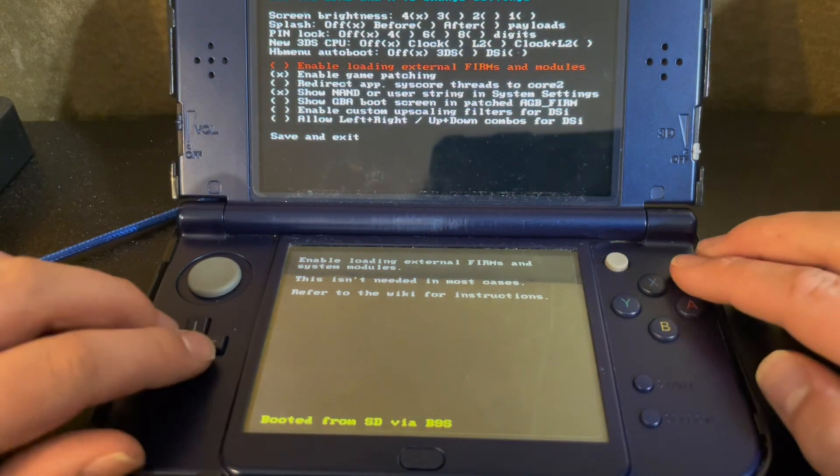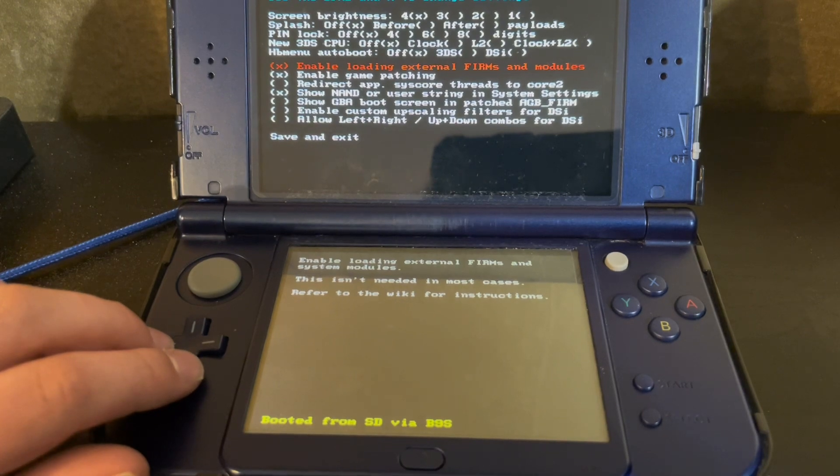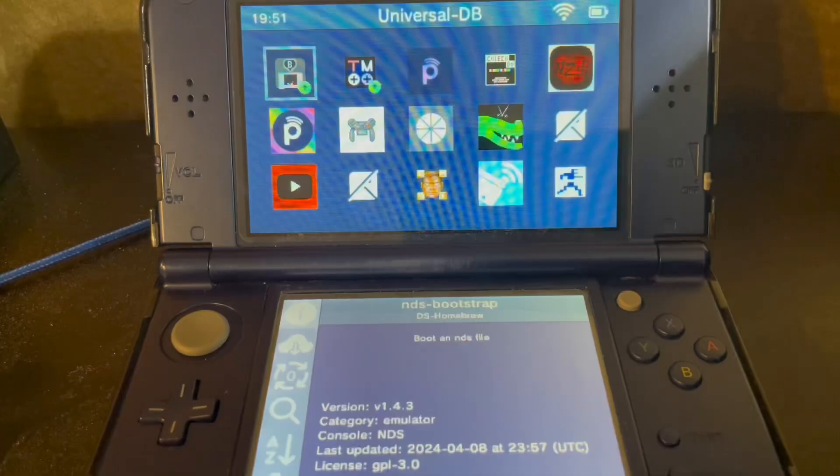We're going to start by holding Power and Select and enable loading external firms. Then we're going to go Save and Exit. Also, you have to have a Homebrew 3DS for this to work.